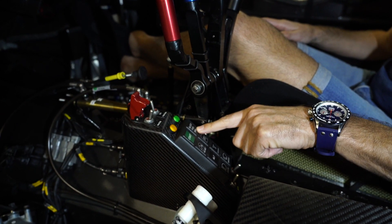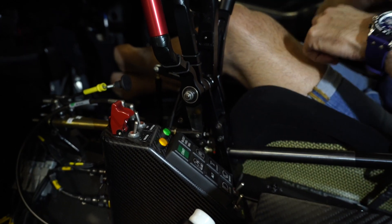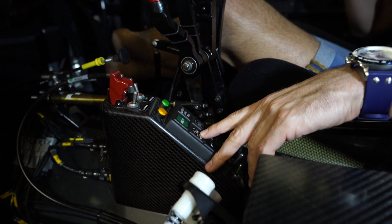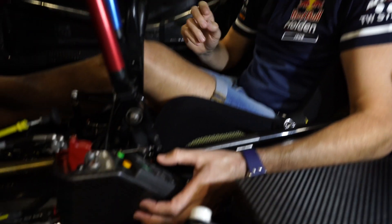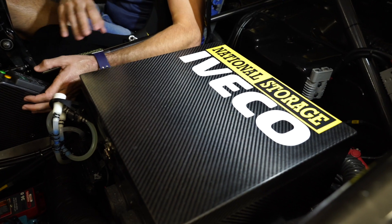We've got the fuel rail bleed. This is basically only used by the mechanics to make sure that the system is fully bled before I go out. Helmet fan — that's the tube that connects into the top of my helmet; this connector goes straight into the top of the helmet, and to turn the fan on it's that button. Cool suit switch — this is the cool suit full of dry ice, and if I want to turn that on, it's that button there.